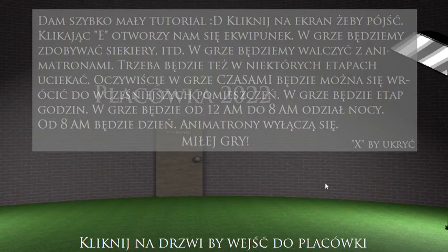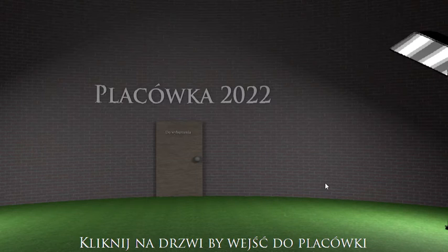I will tell you what I did figure out. This is the tutorial. E is going to be an important thing — it's going to let you interact with equipment. W is going to be your forward and movement button. I was trying WASD and it wasn't working. E is also your inventory and equipment button, and you're going to have your flashlight; X is going to hide it.